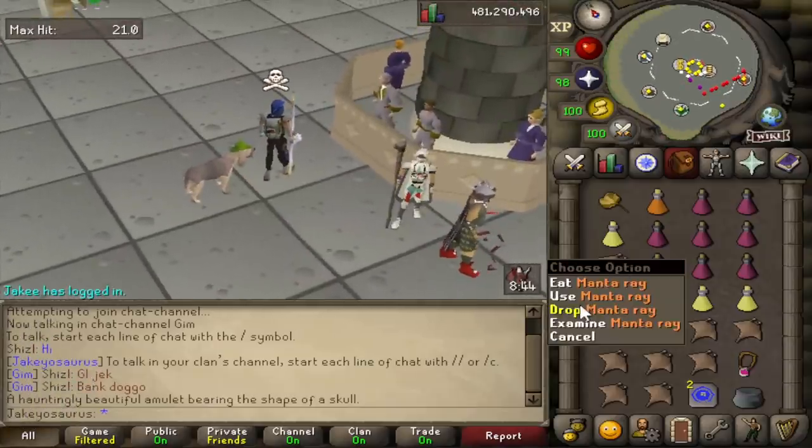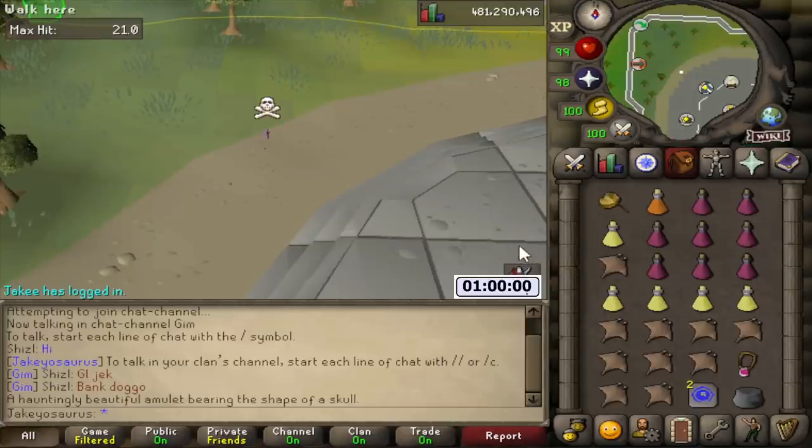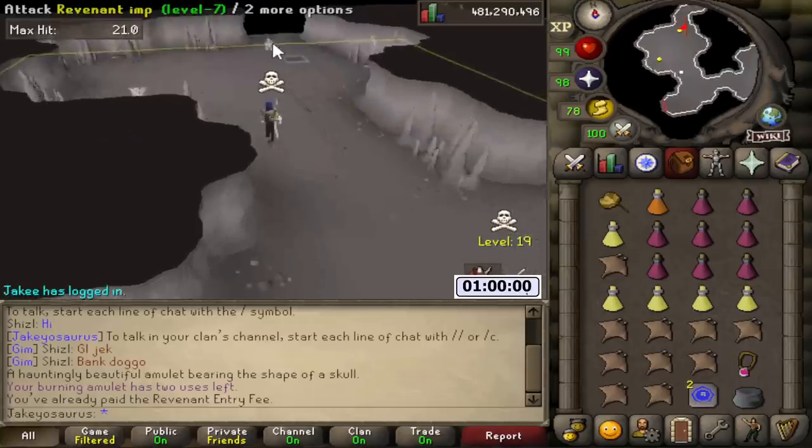Alright, Bloodhound, you have to go back in the bank - it's too dangerous in the wilderness. Head on in. Let me pull up a stopwatch. So I will do this for about one hour. Protect item on. Gaming time. Alright, let's see. Revenant imp - time to die.